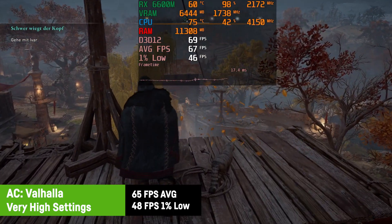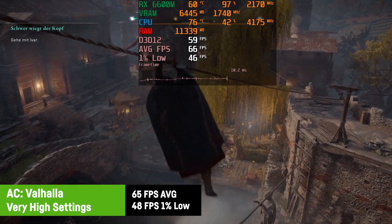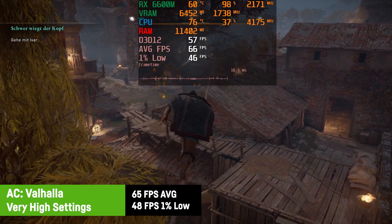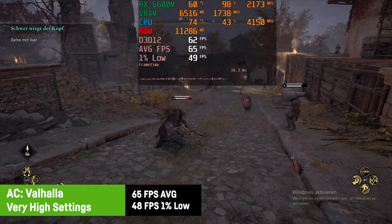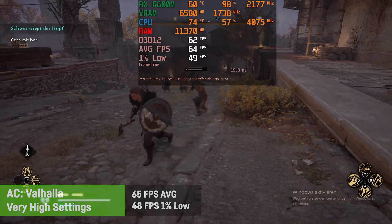Assassin's Creed Valhalla on very high settings ran about the same as Horizon Zero Dawn and achieved an average of 65 FPS with a good 1% low of 48 FPS. Frame times were good and you could once more consider capping the FPS at 60 to stabilize the frame rate a bit — anyhow a perfect experience. Six cores and 12 threads are definitely enough for Valhalla.